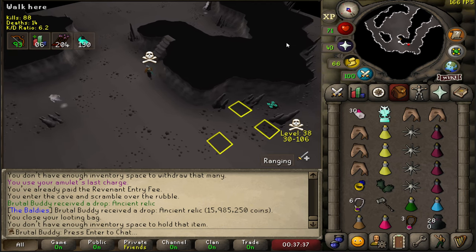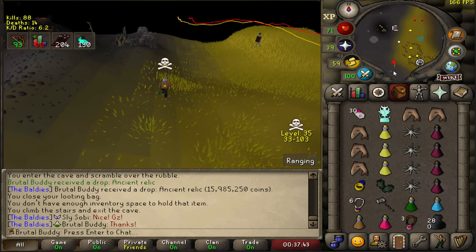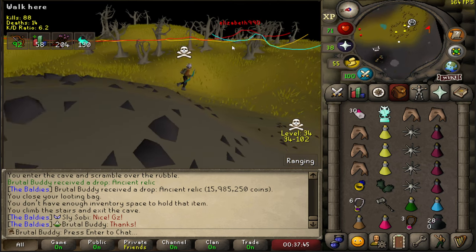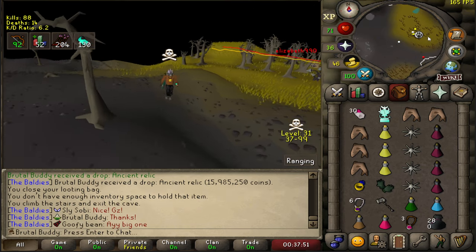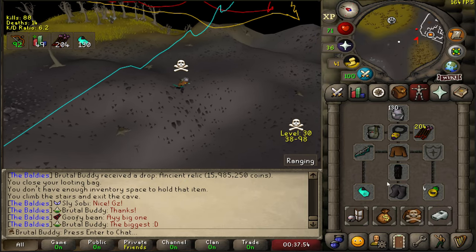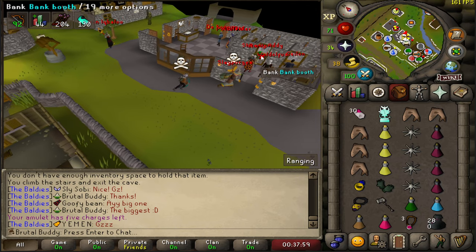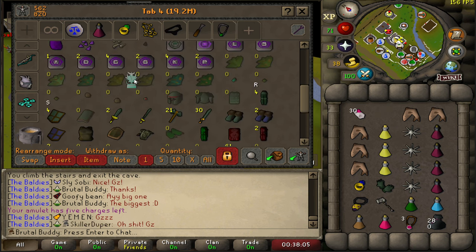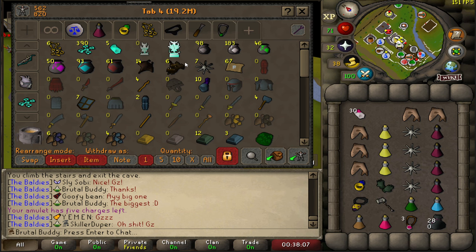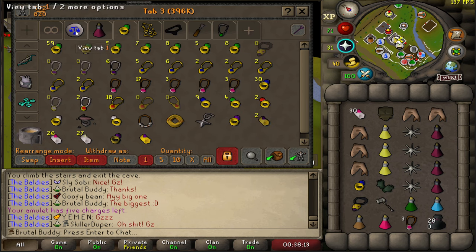I'm not going through the Revenant caves — taking the safer route. No point to risk more than needed. This is the safest route so let's take it out, bank it up and secure the bag. Made it out safely. Let's see what the bank value currently is. The slay tab is almost 20 mils and the whole bank is worth 30.4 mils, so this drop was more than half of my current bank value.